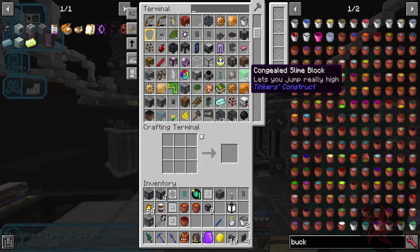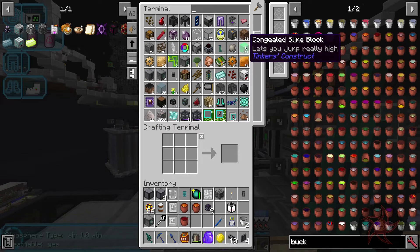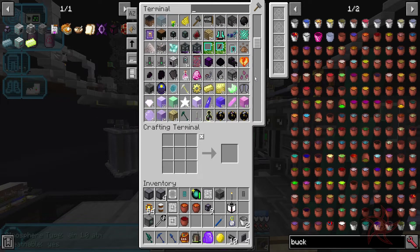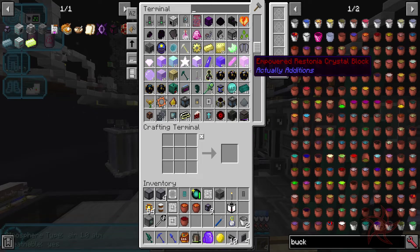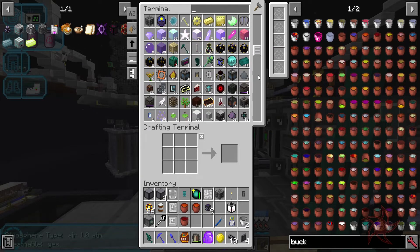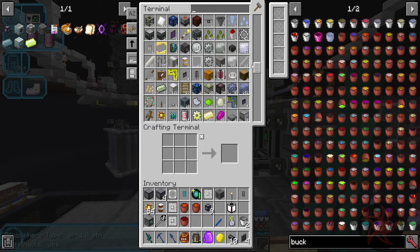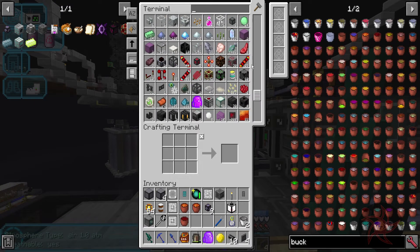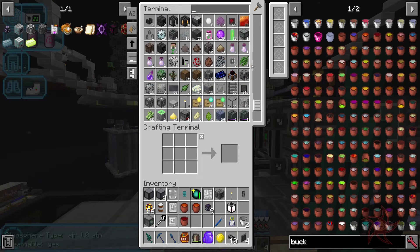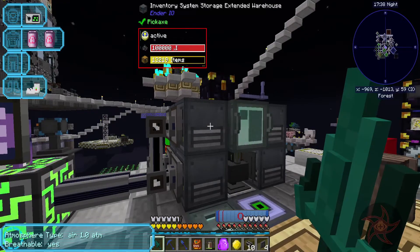There's Tinkers stuff - that'll be fine. I expect those to be in here. But there's Electrum that shouldn't be here, and Empowered Crystals that shouldn't be here. It might be a few days until the next episode because I'm going to have to completely get rid of these warehouses, it looks like. Unfortunately.